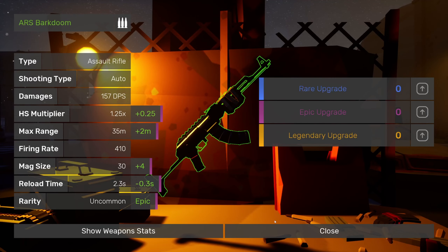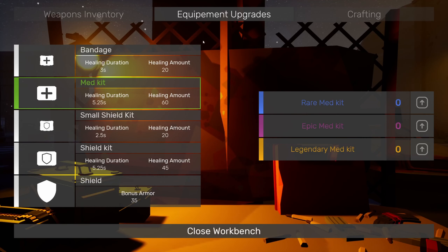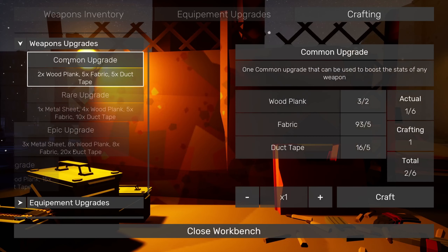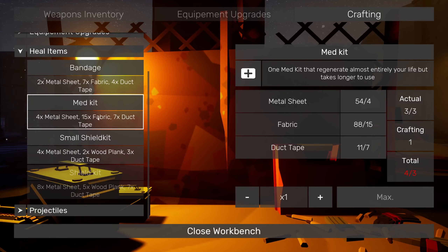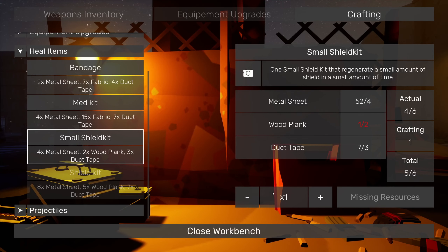Oh, a workbench! Do we have any upgrades? We do not. Equipment upgrades — can we do anything? Let's craft. Ammunition — we still don't have any wooden sticks. Can we do any weapon upgrades? We don't have enough wood. Bandage, medkit — five of six, we've got four and three already. Let's craft one of those. Small shield — missing resources.